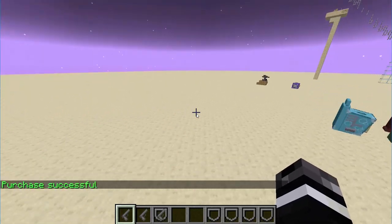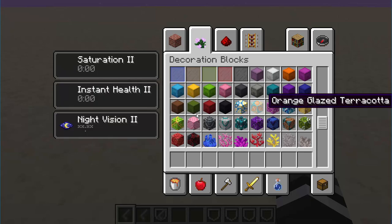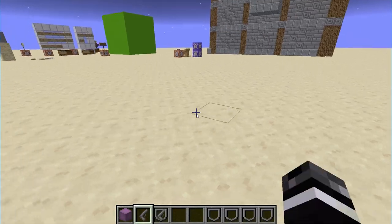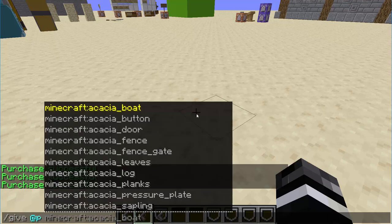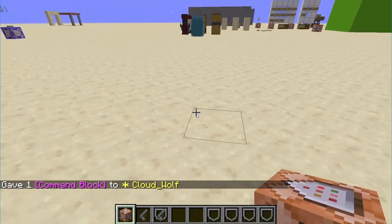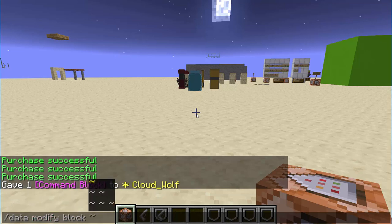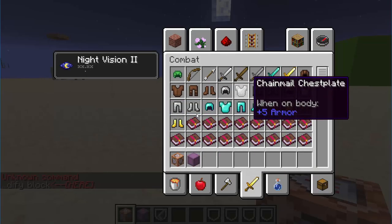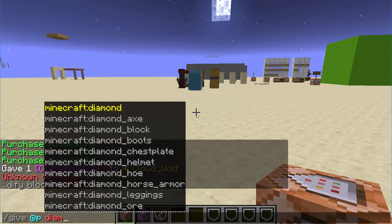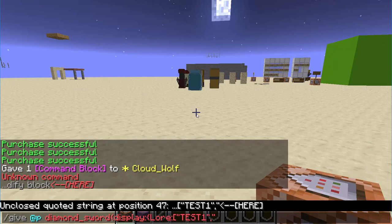What I did was I basically have it automated — a dynamic stat showing system. So we're going to go ahead and get into making it. The first thing you have to do is give ourselves some stuff just to test. What you can do is use data modify block xyz. So if we have an item right here, let's just do diamond sword, and then let's go display lore, test 1, and test 2.